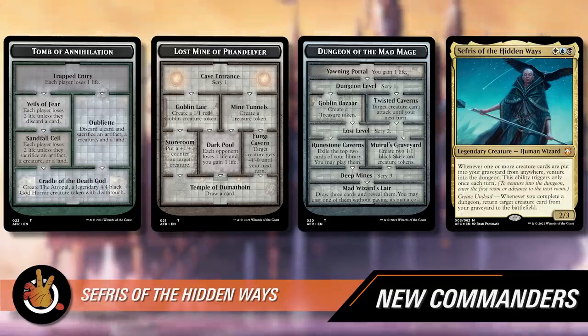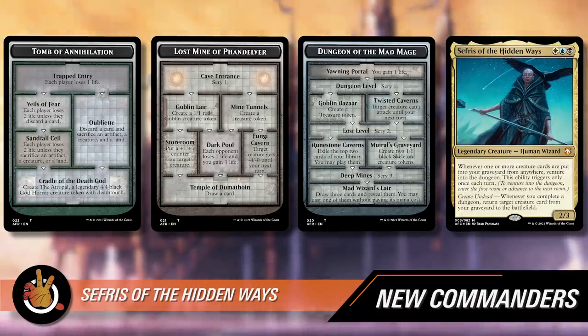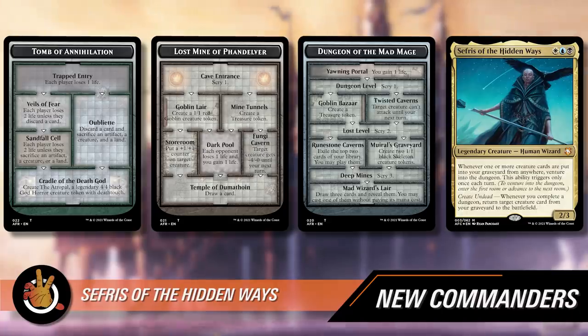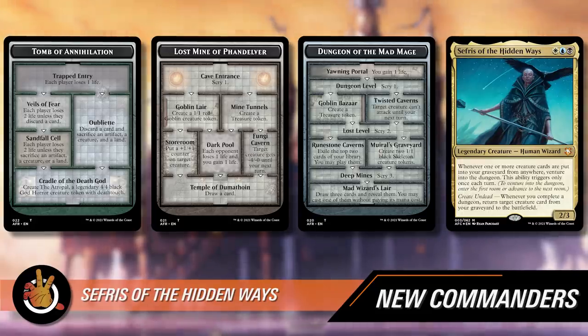There's also Dungeon of the Mad Mage — the most impressive dungeon, with seven rooms. On the seventh, you draw three cards and reveal them; you may cast one of them without paying its mana cost. So you're drawing three cards no matter what, and if you want to cast one for free you can — but that requires seven venturings to reach the end, which is quite a lot. That is the biggest payoff, and that's the dungeon I want to move through.